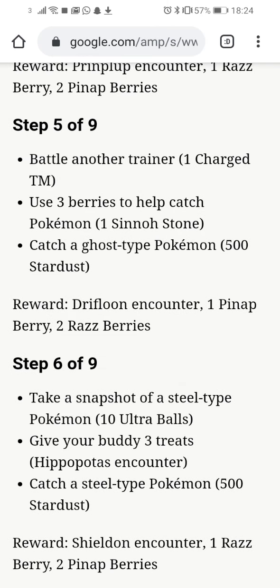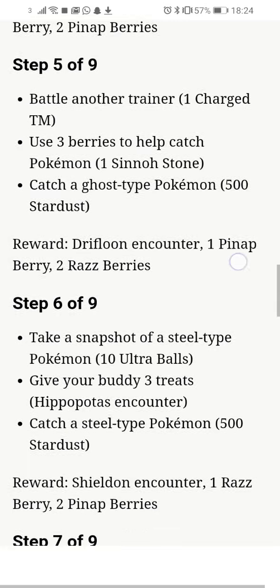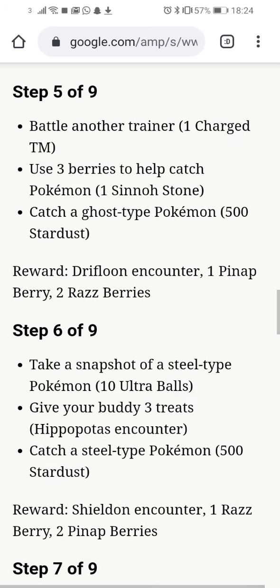Stage 6 out of 9: Take a Snapshot of a Steel type Pokemon for 10 Ultra Balls. Give your buddy 3 treats, which is a Hippopotas Encounter. And Catch a Steel type Pokemon for 500 Stardust. The grand total is a Sheldon Encounter, 1 Raspberry and 2 Pineapple Berries.